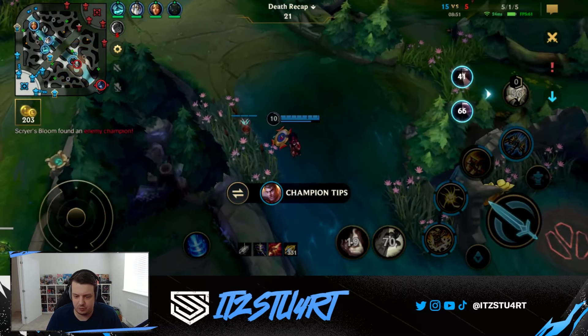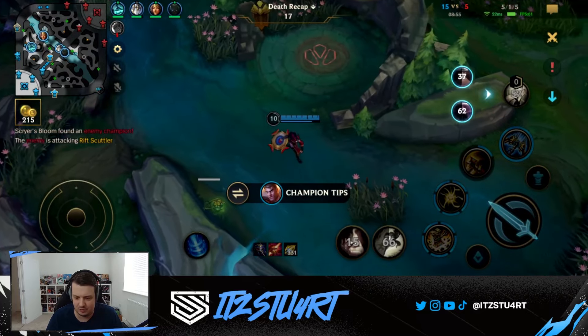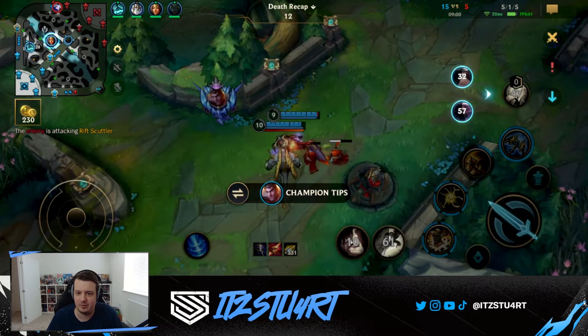I could see Dustblade with Sundered Sky being good — Dustblade, Sundered Sky for the auto-attack, for the crit auto-attack plus the bonus damage. I mean, you could also put Eclipse there, right?